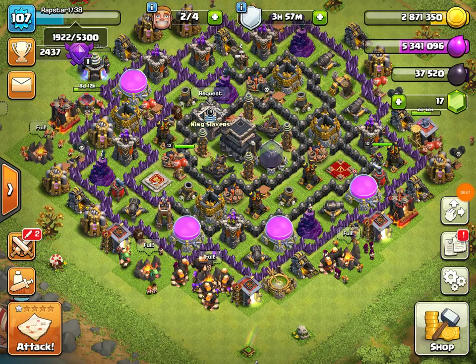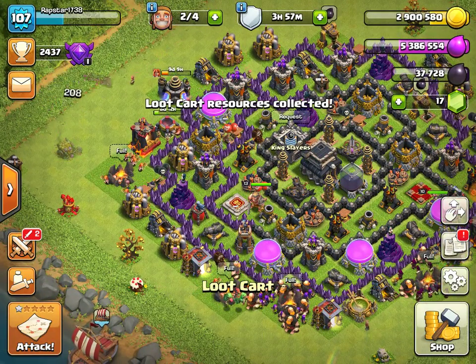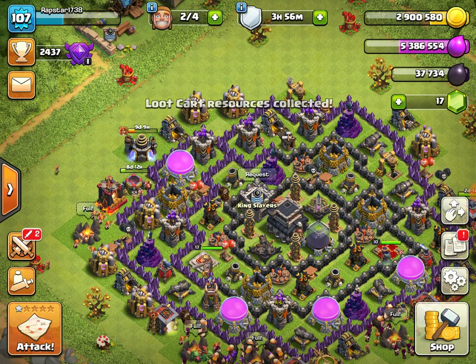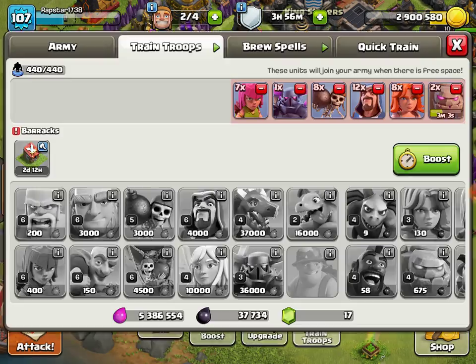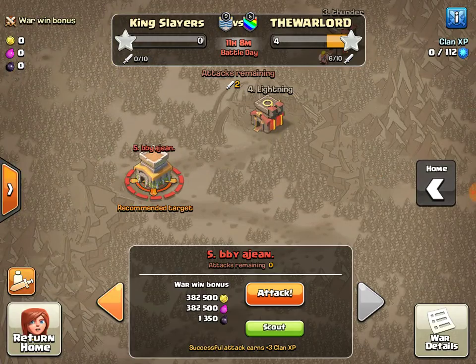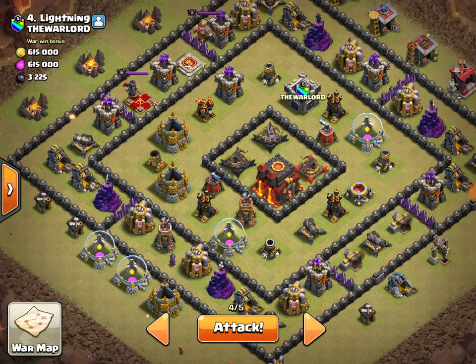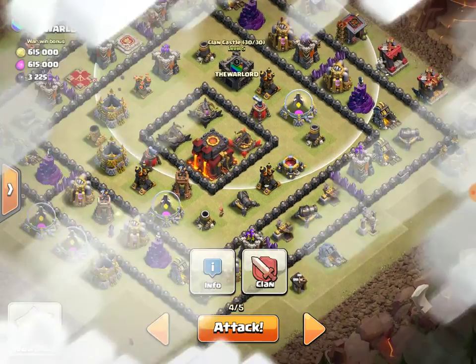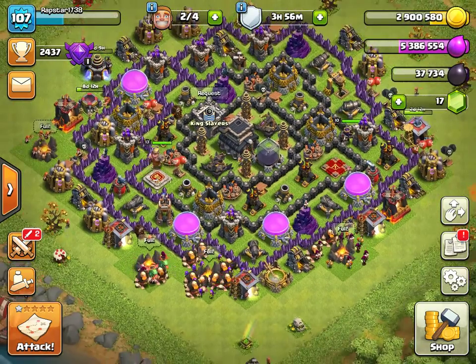Welcome back to my channel. Today we are going to be doing a farming attack as well as doing a war attack. We've got our farming army training inside the barracks, we've got the war army ready, and we've got a pretty easy challenge — a Town Hall online. This guy is my recommended target. This one isn't all that bad either, so let's just get those easy three stars and go attack.